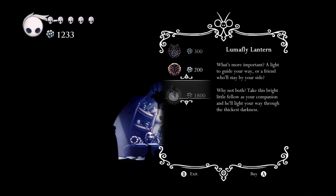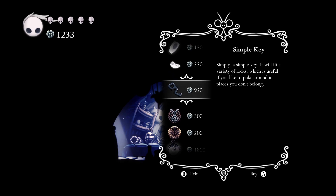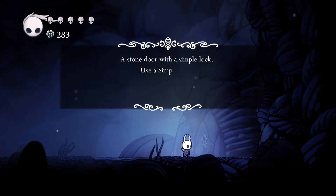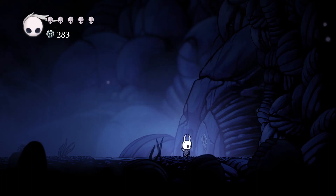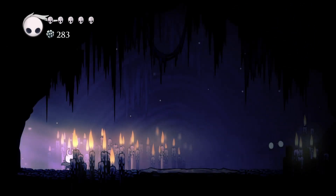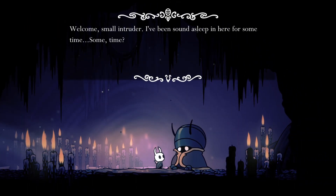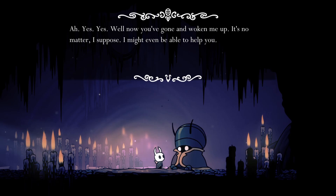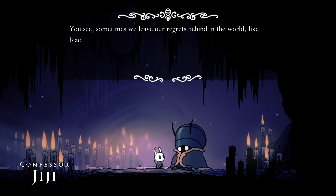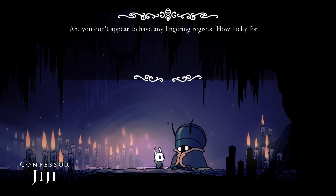I see there's a lantern I can buy but it's expensive, so instead I buy a simple key because I remember there's a door to the far right of town that needs one. Inside it's pretty cool — basically this guy here will let you recover your spirit if you've lost it. And that's the end of the second update, I hope you enjoyed, thank you so much for watching.